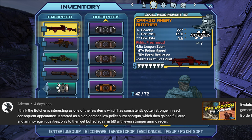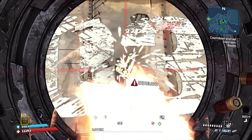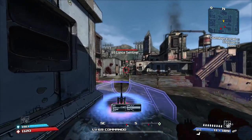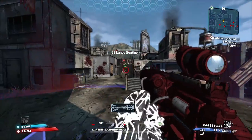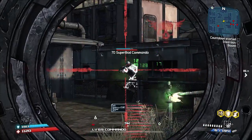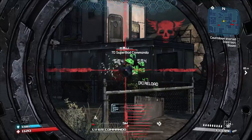In Borderlands 1, Hyperion weapons had very high accuracy and very low recoil. The Butcher was a 5-round burst shotgun with extremely high fire rate and low pellets. It would come in every elemental variant with the only exception being incendiary. It was fun to use, but definitely not the strongest shotgun you could get, and you need to rely on some sort of ammo regen in order to use it in long fights.